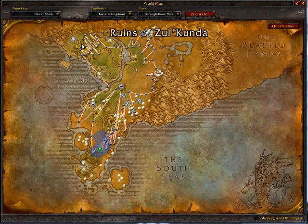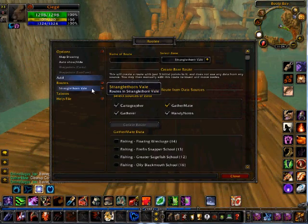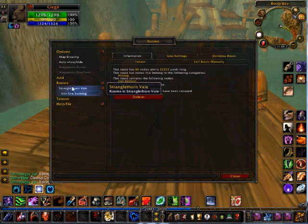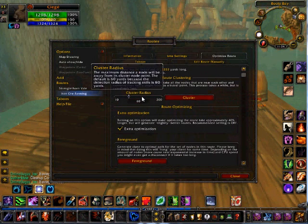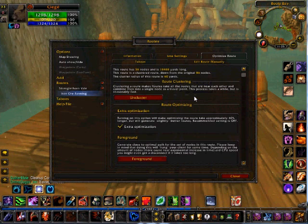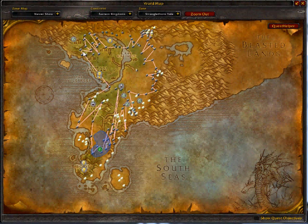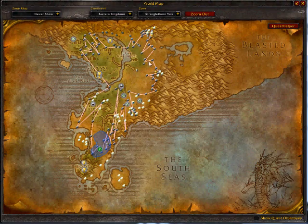But you see you're going back and forth, which is annoying, because there are cliffs you're not going to be able to get up. So you'll spend forever trying to get to them. Go back into Routes, go to your route, click on the location, go to Optimize, keep the cluster at 60, click Extra Optimization and click Cluster. It might cause it to hang a little bit, so just let it do its thing. Once you're done, click Close. Now check your map — they're linked in clustered nodes, so you don't stop at every one; you go next to them and pick up whatever's there.